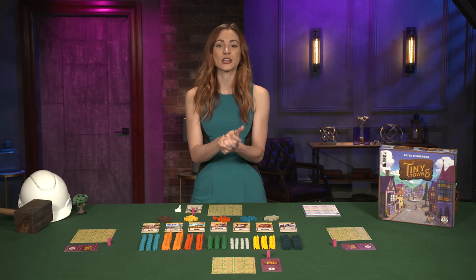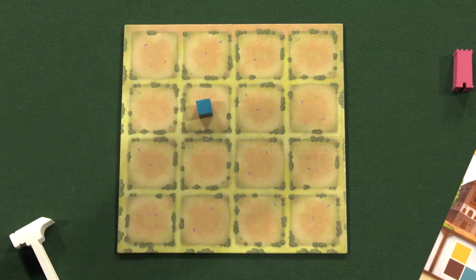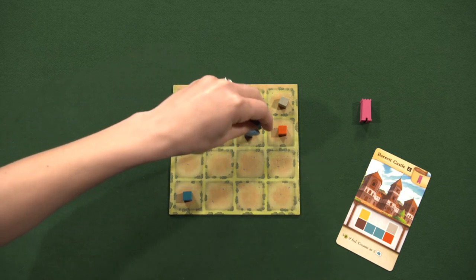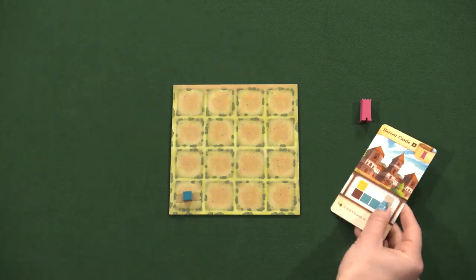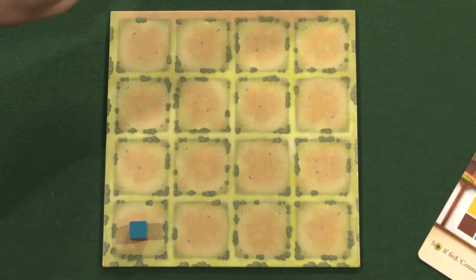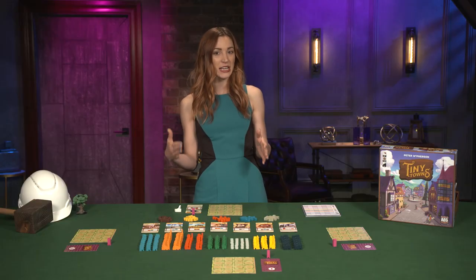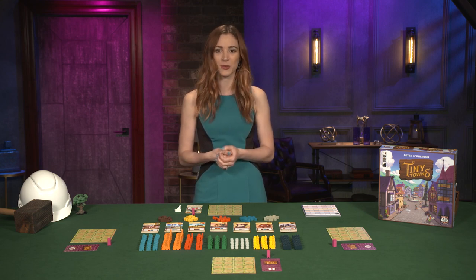Next, each player takes a cube of that type from the general supply and adds it to a space on their player board. After placement, each player may then construct any buildings for which they have the matching resources in the correct shape. When building, the player removes the correct resources in that shape, placing them back in the general supply. They may then take the building token and place it on one of the spaces where the resources were removed. The directional alignment of the building pattern doesn't matter as long as the cubes are the right type in the right order — the building can be placed.